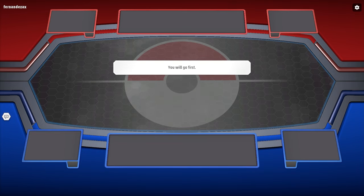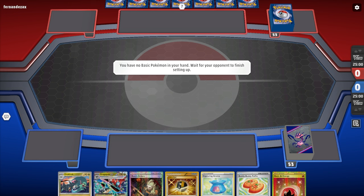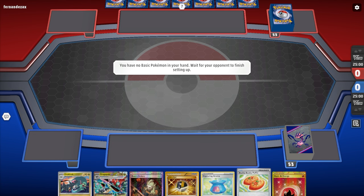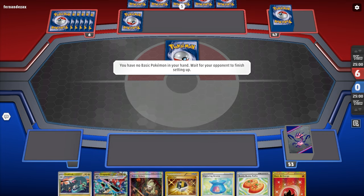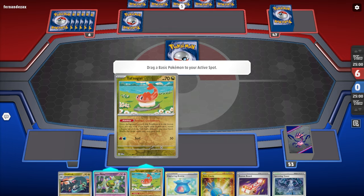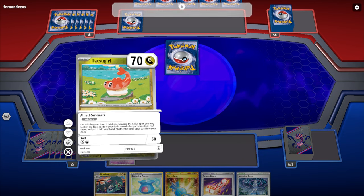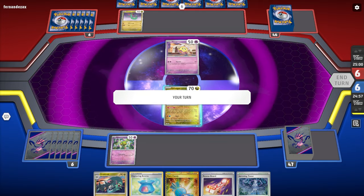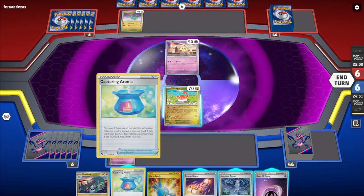We're going to go first because we're running a stage two deck. And to start things off, we mulligan. Had we gotten a Dreepy to start things off, it would have been a pretty good hand to be honest. We'll see what kind of deck my opponent is running. Okay, so we get a Tatsugiri to start things off — not the worst thing in the world. We're against Espathra EX and a Dragapult EX deck. That's going to be pretty cool, not going to lie.